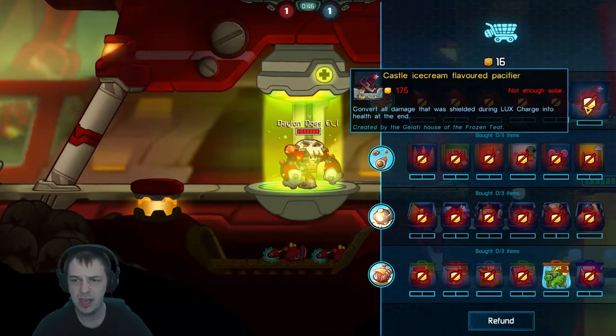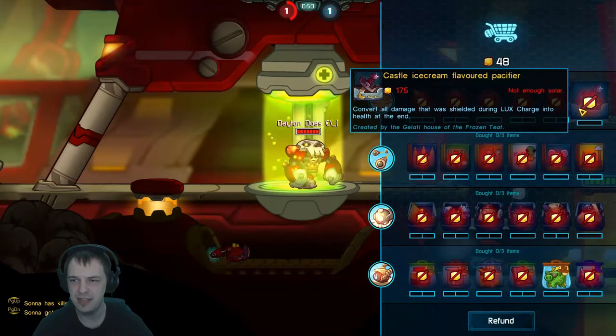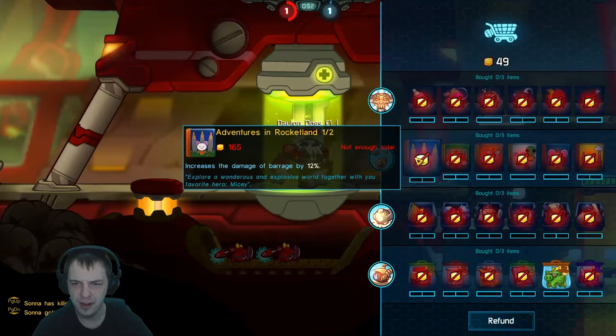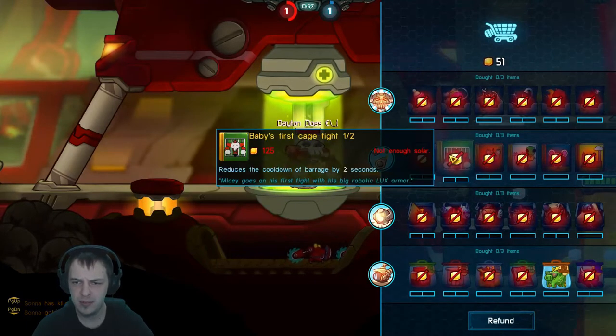Converting all damage that was shielded into health at the end — oh my god, that is like the best one ever, definitely probably one that I'll go for. Increased damage of barrage, yep, definitely one I'll go for as well. Cooldown of missiles is probably advisable too.